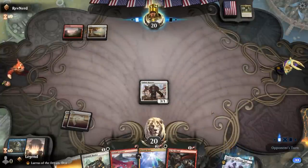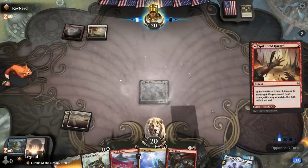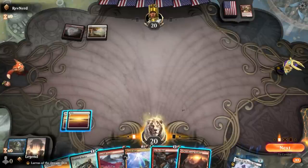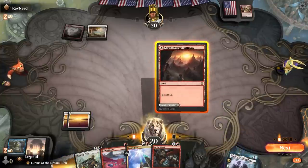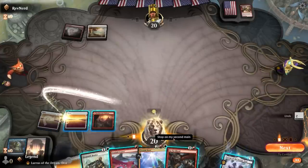Let's see what our opponent's up to. Got a mountain and plains. The rescuer gets exiled by a Spikefield Hazard, so we don't even get it back with Lurrus, and it also doesn't count towards Zenith Flare. That was unfortunate. I can just cycle 3 times here. I could put Lurrus in hand but it doesn't do much at the moment, so I'll cycle once and see what we get.